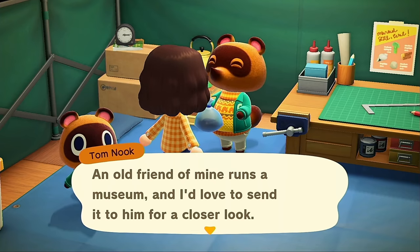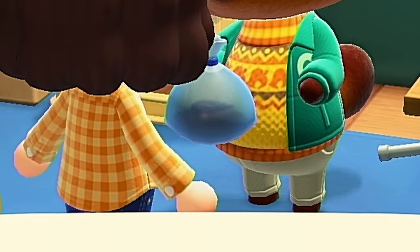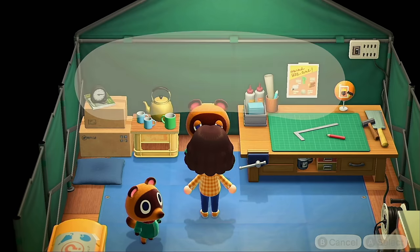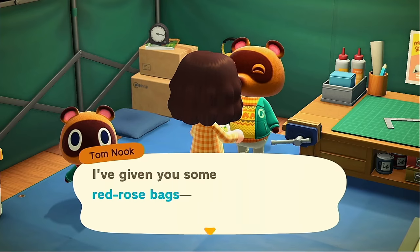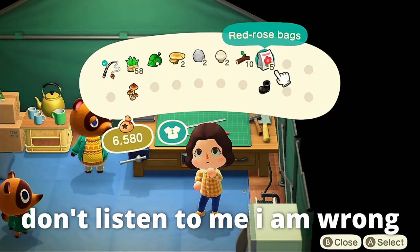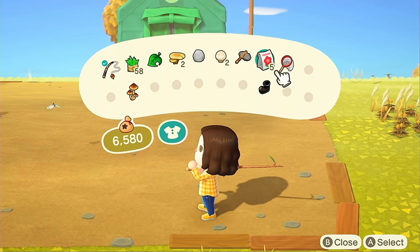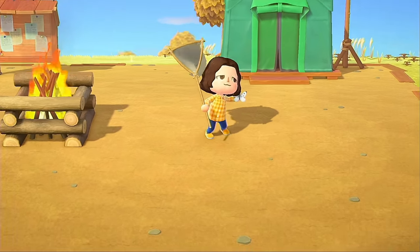Tom Nook says an old friend of his runs a museum and he'd love to send the horse mackerel for a closer look. It's not really up to me — it's up to the horse mackerel. I promise I'll take extra good care of it. I don't see a fish tank anywhere though, Tom. We got some flower seeds — roses are the native flower to this island, which is very exciting. I've only had Cosmos before. You have to show Tom Nook five creatures before he gets started with Blathers, so I'm just gonna go get some more stuff.